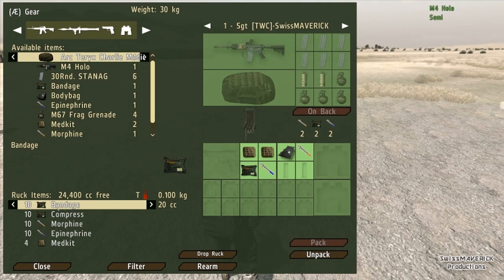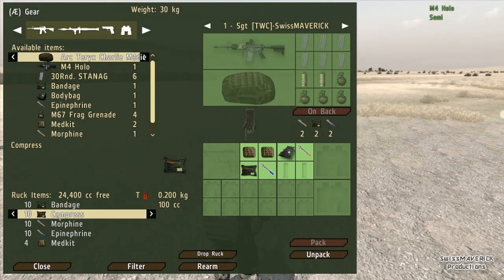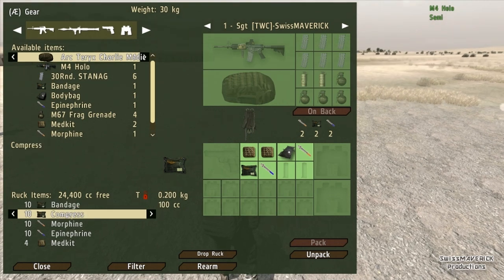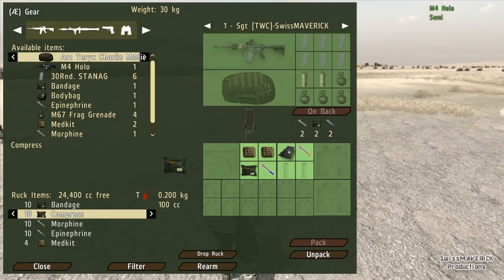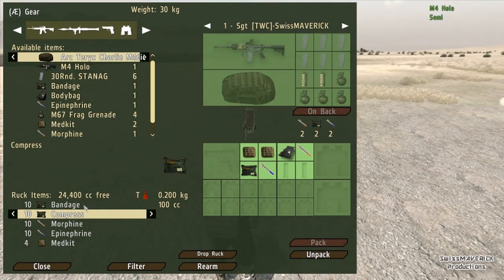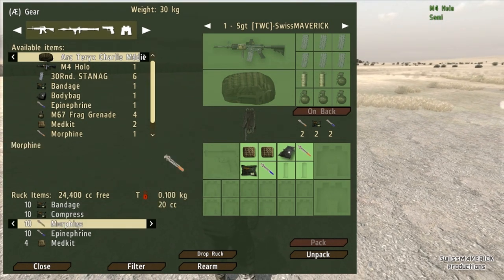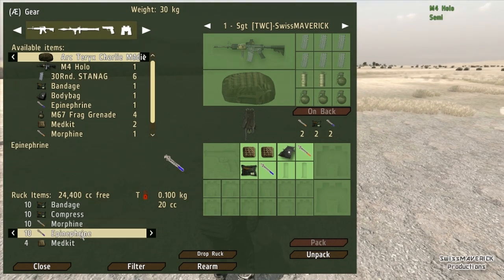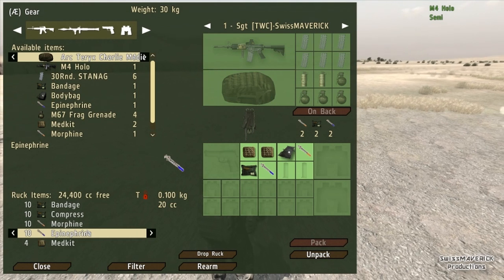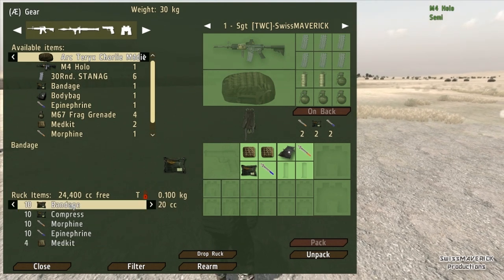A bandage is used to stop bleeding — if you are injured and bleeding you use a bandage to stop it. A compress has the same effect but roughly double the effectiveness, so if you are bleeding a lot you use a compress to stop it faster and more efficiently. Morphine is a painkiller — if you are in pain you use morphine to stop it. Epinephrine, or EP for short, is what you use if someone is unconscious to wake them up. There is also a medic kit to heal completely, but that is usually just used by medic soldiers.